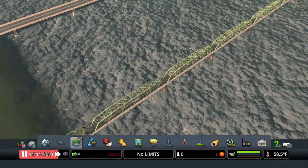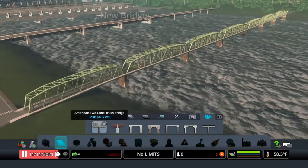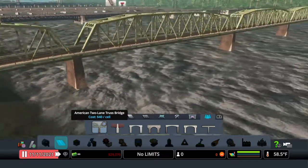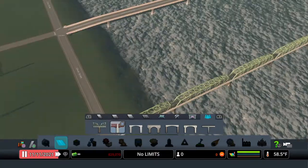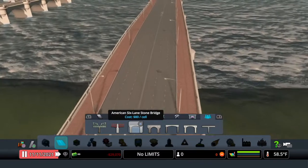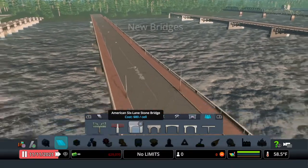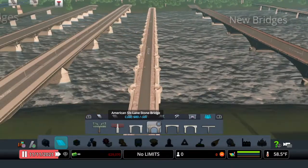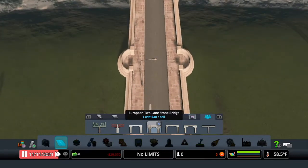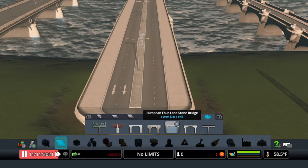For Bridges and Piers, you go to Roads under Custom Content. The first bridge is the American Two Lane Truss Bridge — looks pretty good. Next is the American Four Lane Truss Bridge. Then the American Six Lane Stone Bridge with stone pillars underneath. All bridges include pedestrian walks. Next is the European Two Lane Bridge — really nice stone work on the pedestrian walks. Then we have the European Four Lane Stone Bridge.